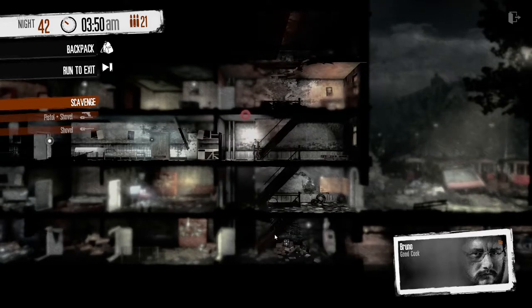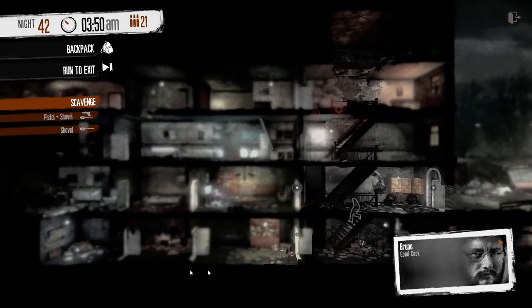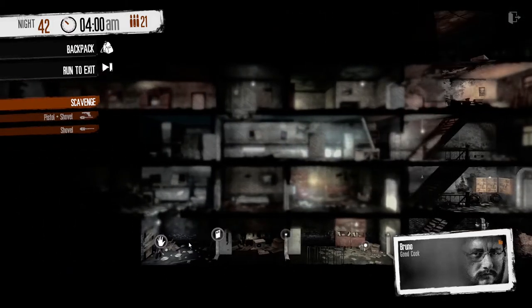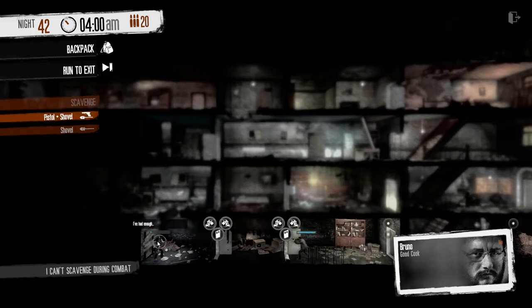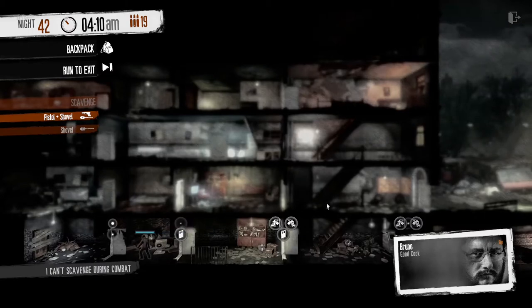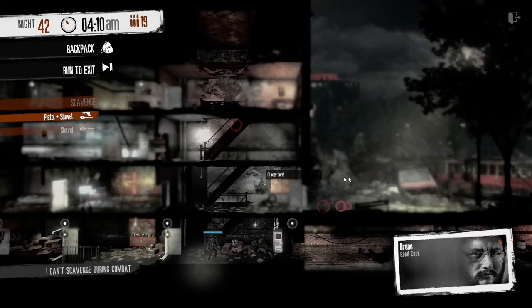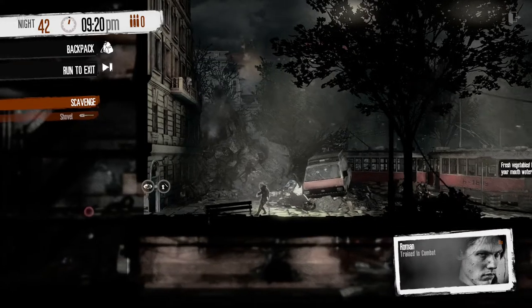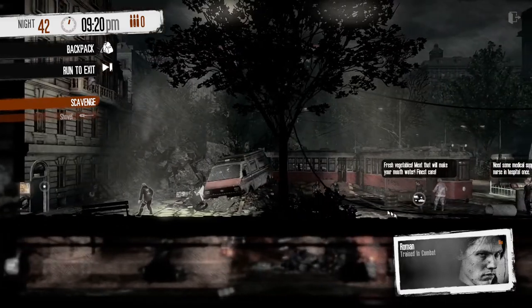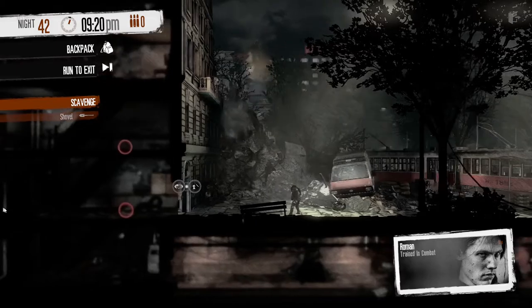Before we leave I'm just going to do one thing. We picked up a pistol. He's down here — he'll stay here. What happens if we shoot him? Yep, everybody else turns on you. So, back here with Roman — as you can see, by shooting him and alerting everybody about what you've done isn't a good idea, because they'll turn on you and basically you're dead.